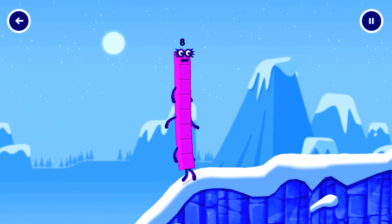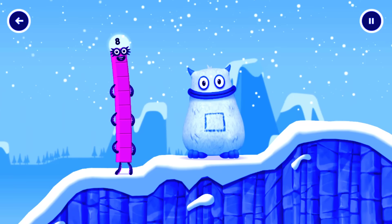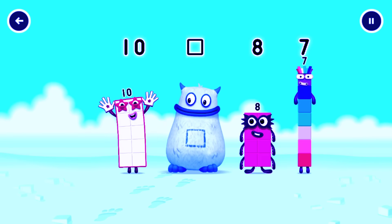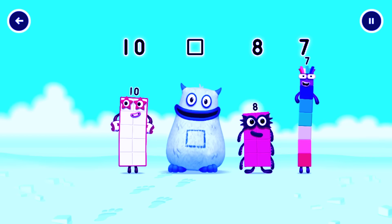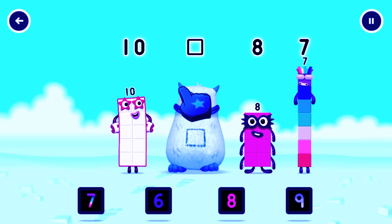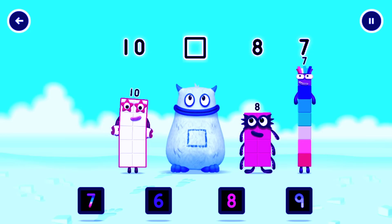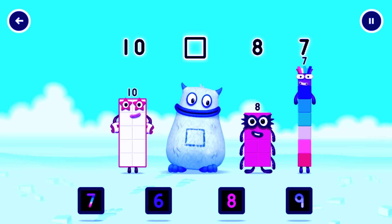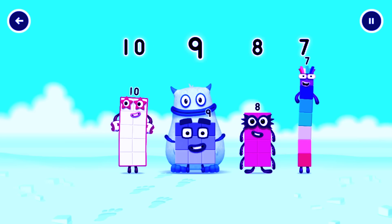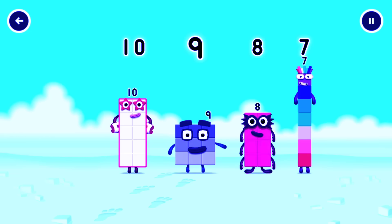This is great. Yum yum, there's someone in my tum! Who's in Big Tom's tum? Find the missing number to reveal who's inside Big Tom's tum. Ten, yum, eight, seven, yum yum. Who's in my tum? Drag the missing number to the square. Look for the missing number in the sequence. You've got it! Nine was in my tum. Yum yum, well done! Ten, nine, eight, seven. See you next time!